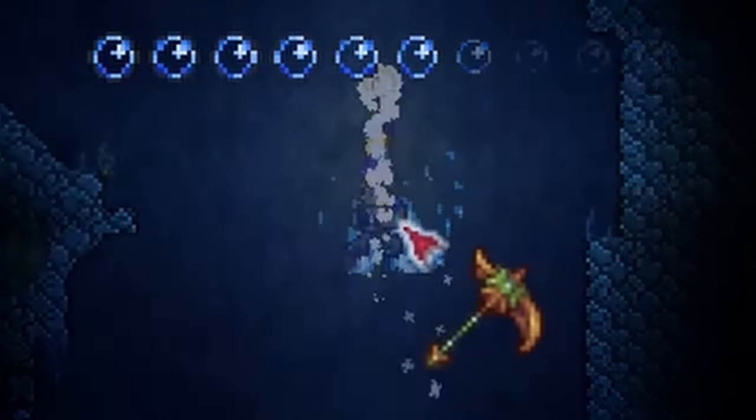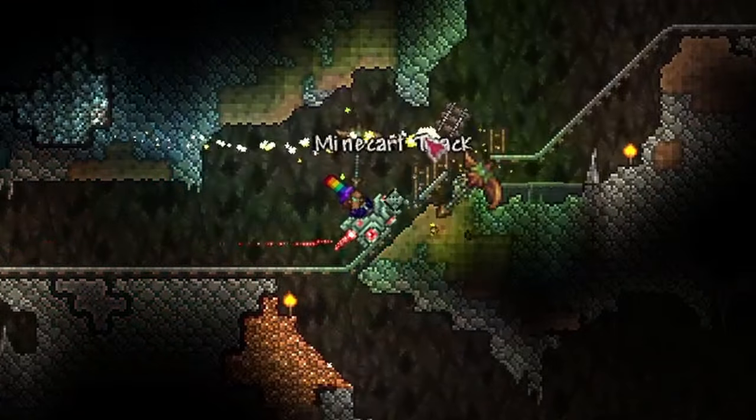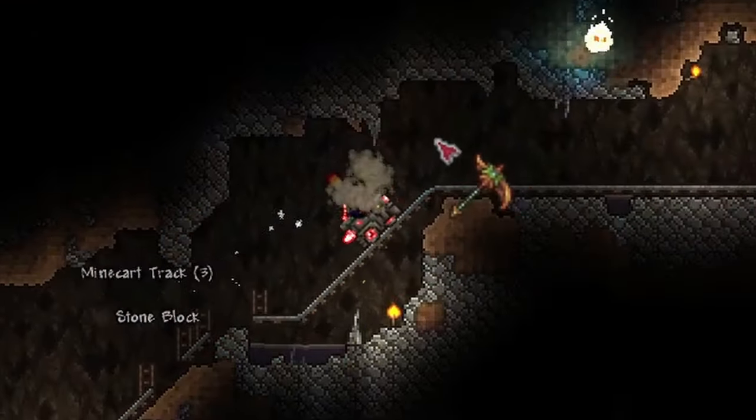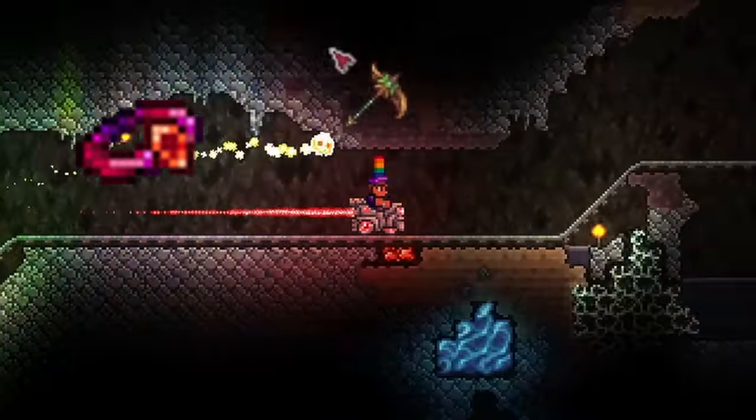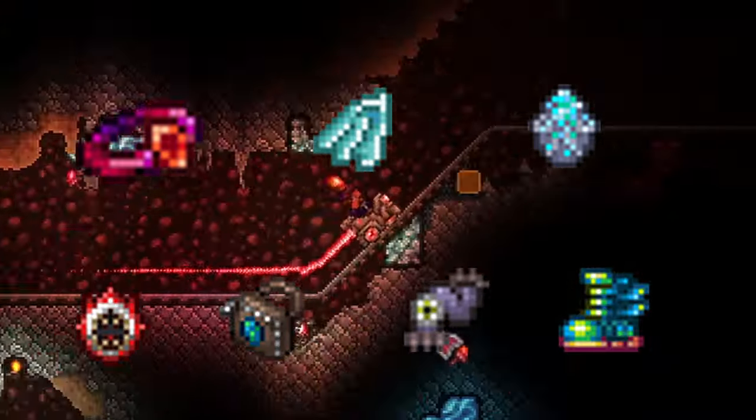Titanium, Adamantite, and Hallowed armor are the best armors, and in some situations if you're good enough, you could pass with Mithril or Orichalcum. In terms of accessories, some good ones for any class are the Charm of Myths, wings, Frozen Turtle Shell, Shield of Cthulhu for the dodge ability, Yo-Yo Bag, Worm Scarf, and Terraspark Boots.